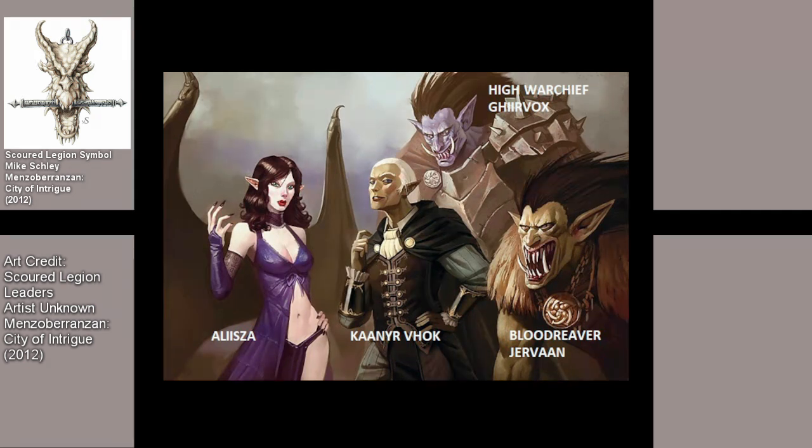The 4th edition Menzoberranzan: City of Intrigue sourcebook is our key source presenting things from 1480 DR. When the Tanarukka fell to infighting, connections to Hellgate Keep were caved in and destroyed. Emerging from the civil disorder was a war chief who took control of the conflict. The last mentioned leader is High Warchief Girvox, the Legion's 4th leader after Karnirvok left. The Scoured Legion now operate as raiders and mercenaries, and have found common faith in Garagos, with the emergence of a Tanaruk named Blood Reaver Girvox as their spiritual leader.